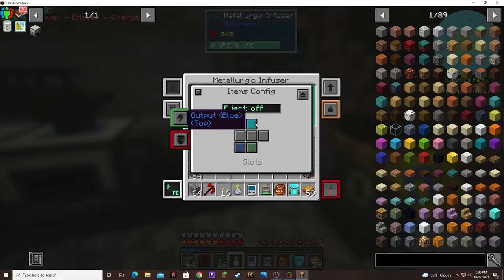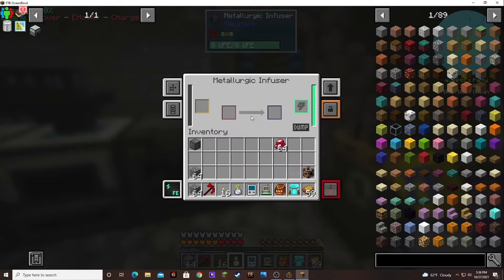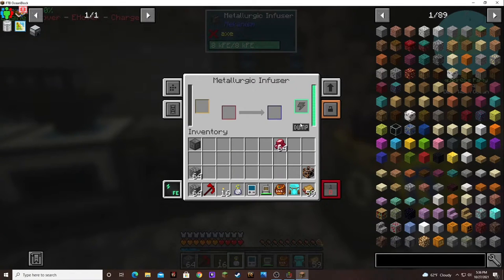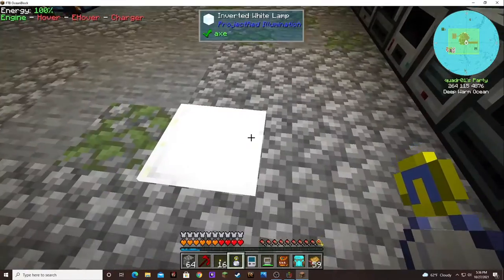The extra yellow channel is a different channel completely. So if I tell it to input and output — I wonder if that would work, but I can't output the top. Because of that extra channel, it won't make the enriched iron because it can't put the coal in through the top. So I have to do it by hand manually.